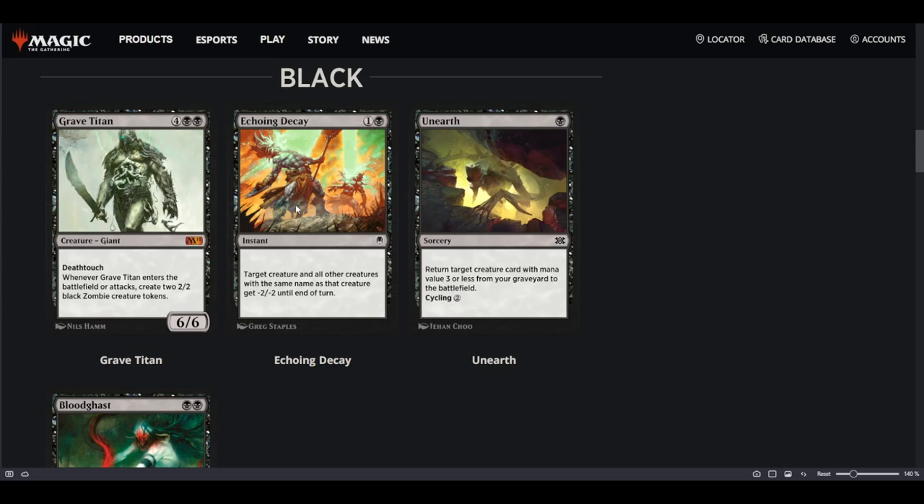Echoing Decay is a 2-mana instant: target creature and all other creatures with the same name get -2/-2. This is probably not going to be playable in Historic. It's a pauper all-star, so maybe if we ever get a pauper format you'll see it a lot. But in Historic, there's a better card called Legion's End — it's sorcery speed, not instant like Echoing Decay, but since it only does -2/-2, Echoing Decay probably won't see play.